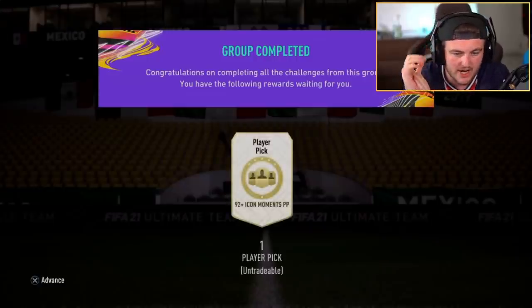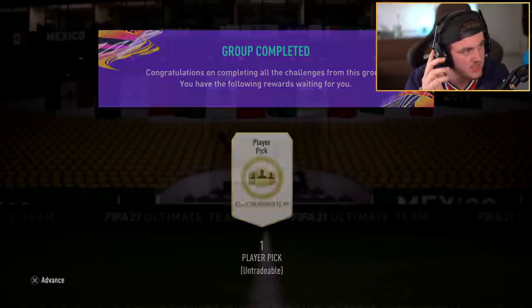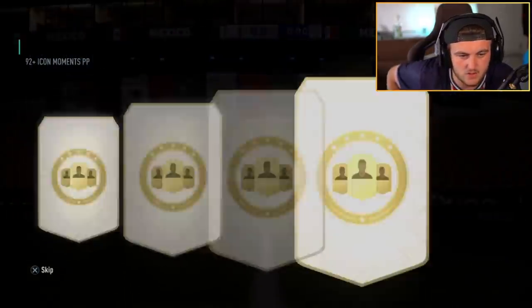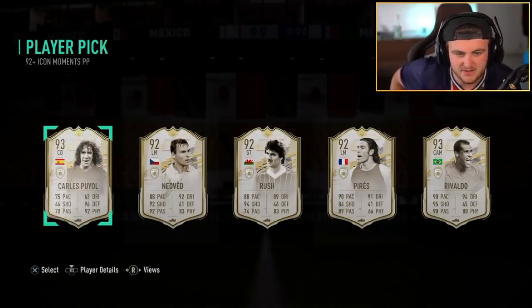92 plus Icon Moments player pick right here — EA, five tokens, a lot of grinding goes into this. Will it pay off? Please show us something big. Show us a big moments icon. I want to see R9, I want to see Hullet, I want to see Pele in this. Five players — pretty much all of them stinky. It's a shame, really. That is bad — that is an L, that is definitely an L. Ouch.